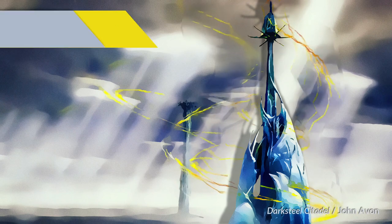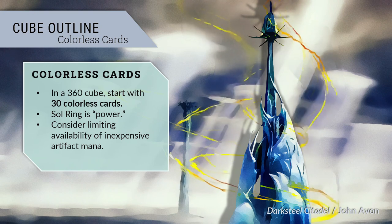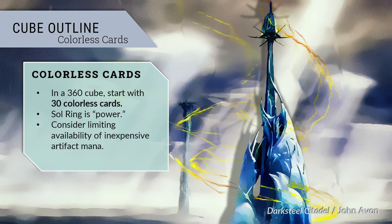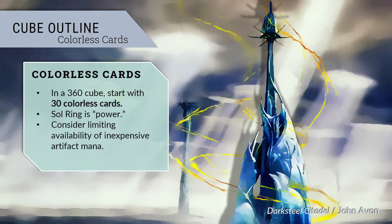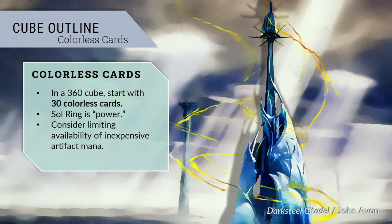Permit me to recommend 30 colorless spells. One can go in a thousand different directions with this section, of course. One category that bears careful thought is Mana Rocks. Sol Ring is, it is widely acknowledged, a broken Magic card in the context of cube. Two CMC Mana Rocks are also extremely good. The greater the density of cheap, colorless acceleration and fixing that is available, the less incentive players will have to look to green for these effects, and the better control decks will tend to be. I do not suggest that you eschew Mana Rocks entirely, but I would keep an eye on these as your design develops.